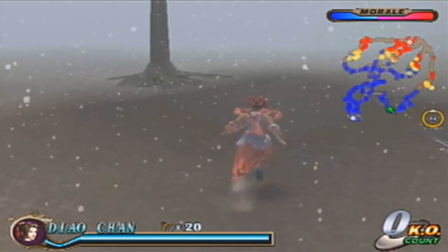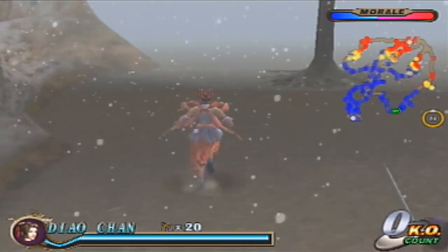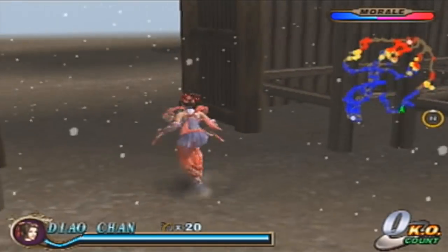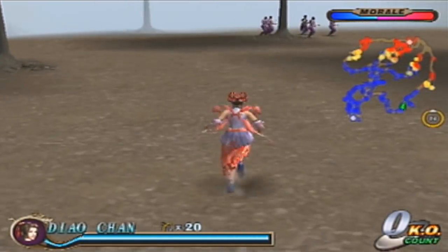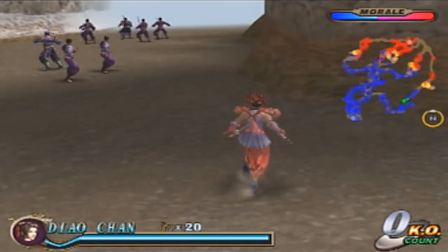Much like the last battle, we have to actually get to where all the action is, which is kind of the one downside of this fight. You just start basically where your ruler of this map is, and you have to go all the way over there. But what are you going to do?